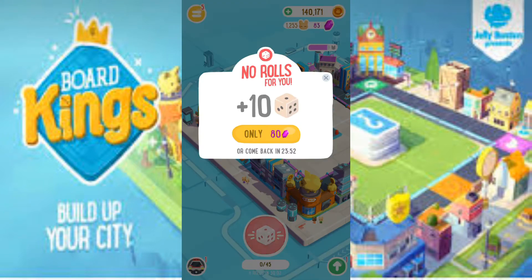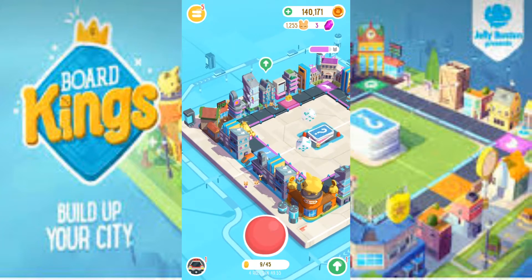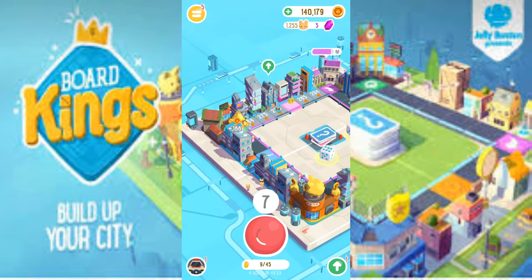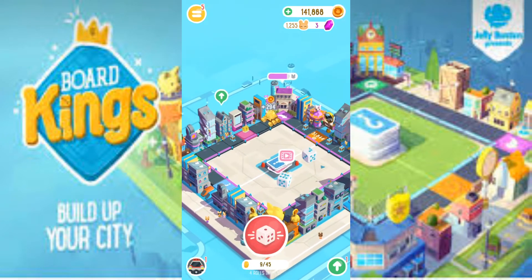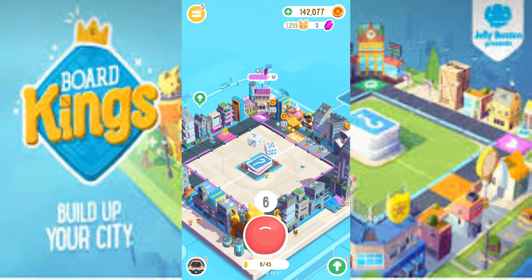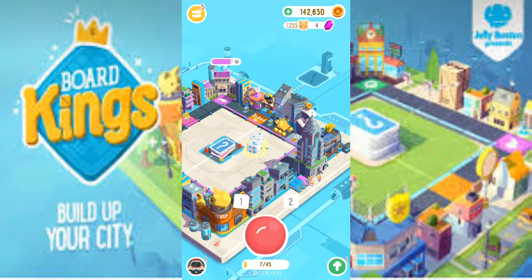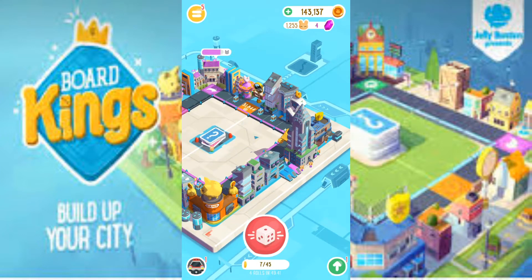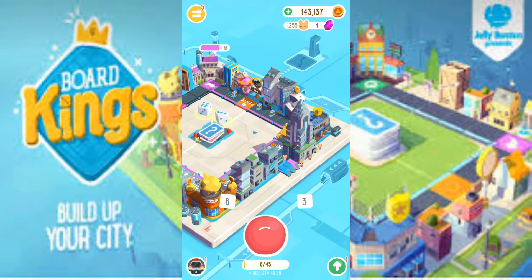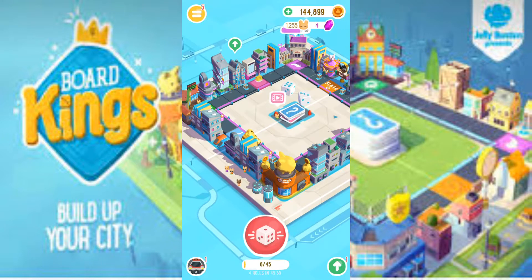I'm going to click the dice again and I can buy 10 more rolls for 80 gems, which I have, so I'm going to do that — I always do that. When I get to 80 gems I always buy 10 more rolls so I can get a bit more money, so I can purchase the upgrades for the buildings and get closer to upgrading the board. Remember, the purple one upgrades the board.